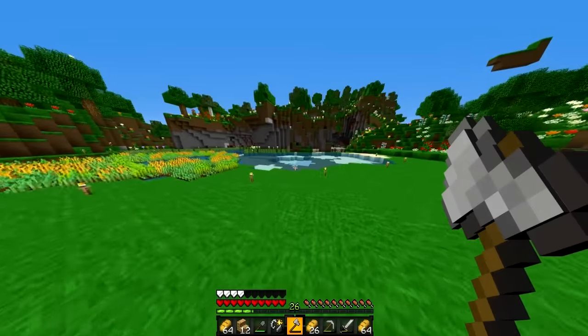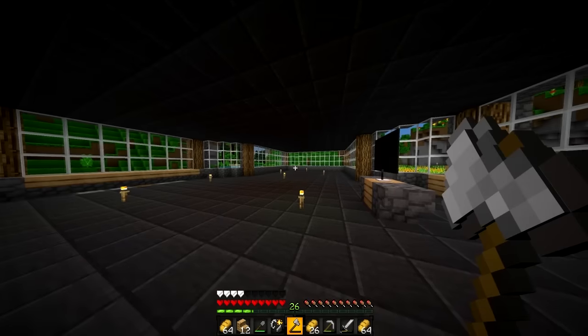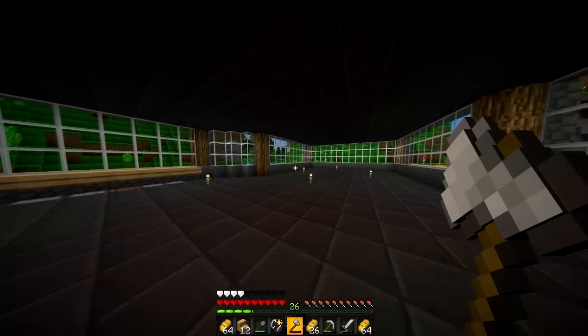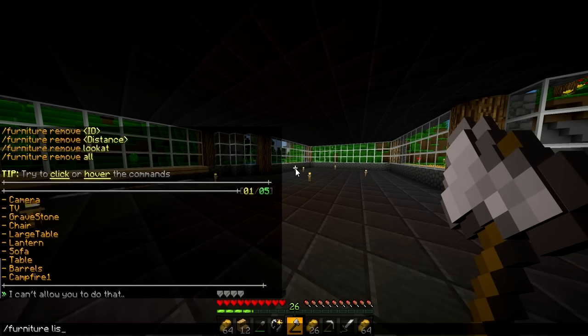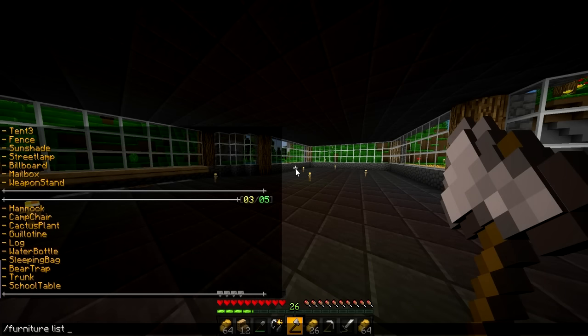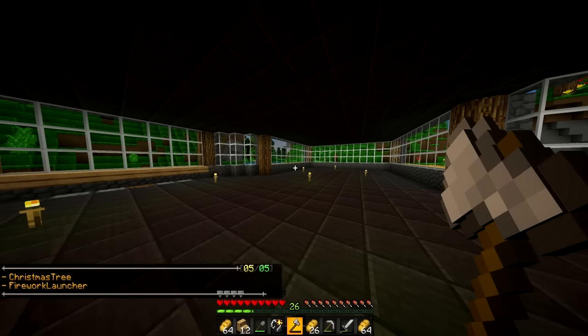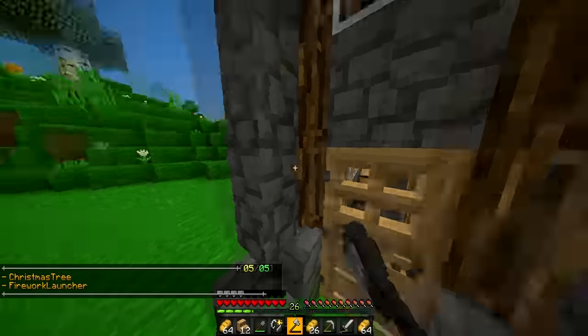Yeah, the house looks pretty nice — I like it. What I really want to do is add more stuff over there, maybe a bedroom with a desk and a bed using the furniture mod. Let me check the furniture list: sunshade, fence tent, mailbox — a weapon stand would be nice to make. A bear trap would be cool, a sleeping bag, a cactus plant, a camp chair would be nice. A crossbow and a catapult — some pretty cool stuff I could make. We'll try to make some of that soon.